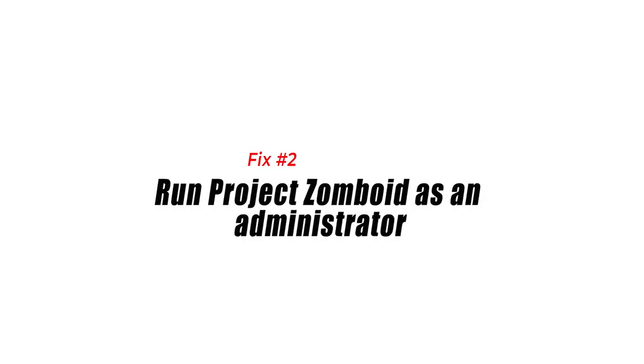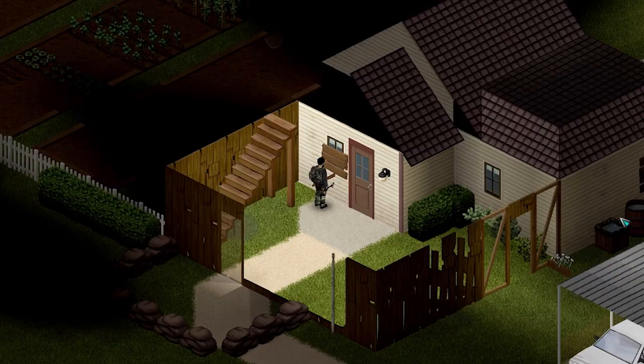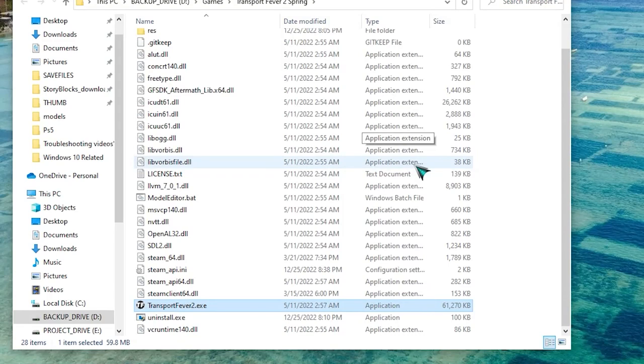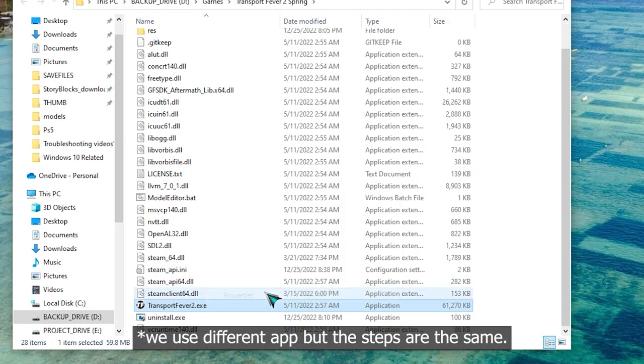Fix number two: run Project Zomboid as an administrator. The game will usually not start if it has no access to certain Windows components that it needs to run. If this is what's causing the problem, you should try running the game as an administrator. Take note that by default the game does not usually require administrative privileges.